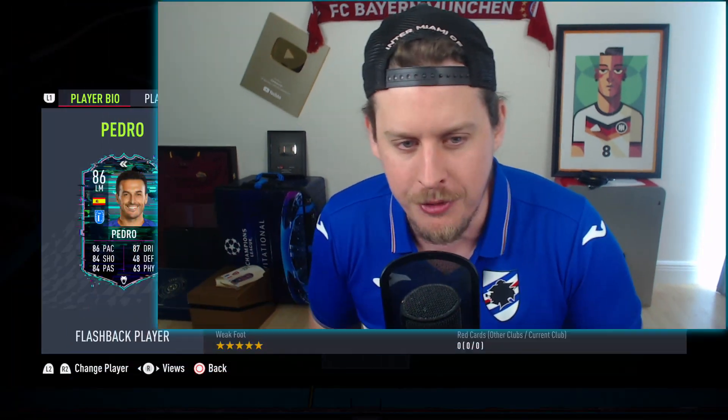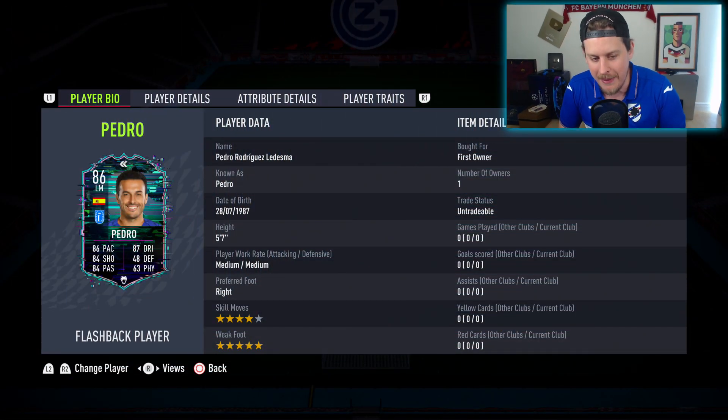Welcome to the first Flashback SBC of the year — it is none other than Flashback Pedro Rodriguez Ledezma. He plays for Club L, aka Latium, aka Lazio, who Latium are meant to represent due to licensing issues with Serie A. Today we're going to take a look at this card, coming in at around 80–90,000 coins. It's a five-part SBC, so it is not cheap.